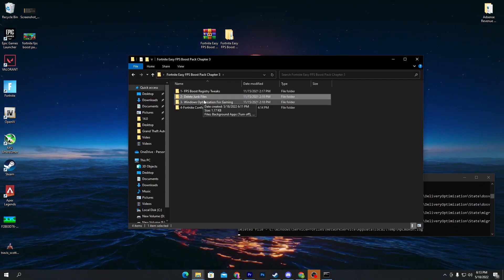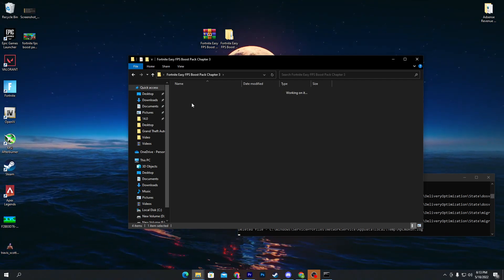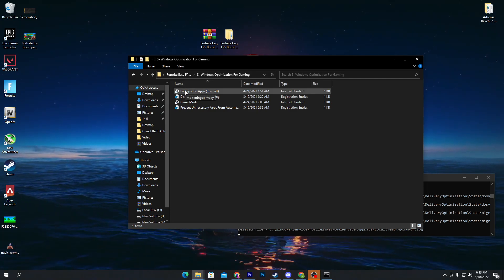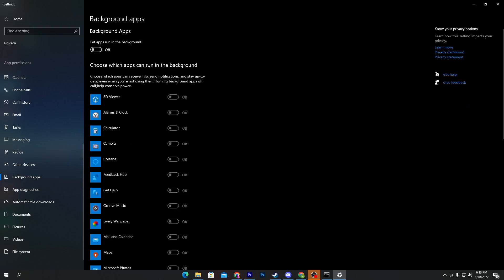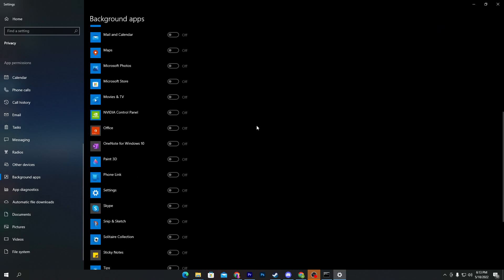Here is our third file which is the Windows optimization for gaming. Open up this folder — here's a bunch of files. First is the background app turn-off option. Open up your Windows settings and find the background apps option, then turn it off, because these apps run in the background while you're playing. This will turn off all Microsoft and Windows apps running in the background.